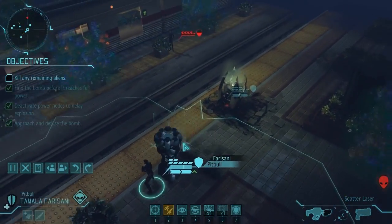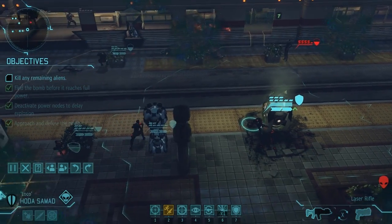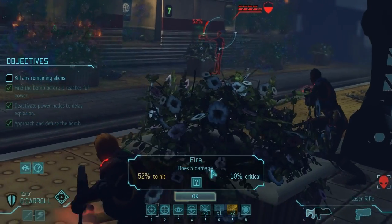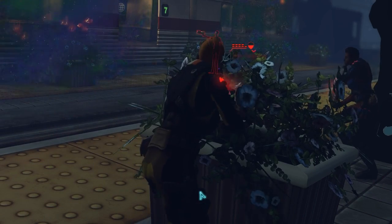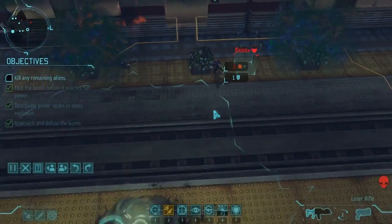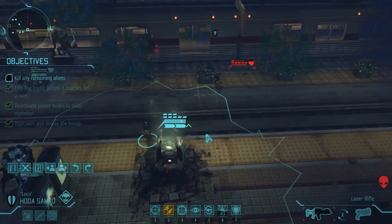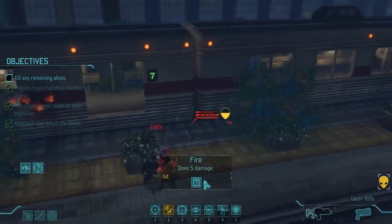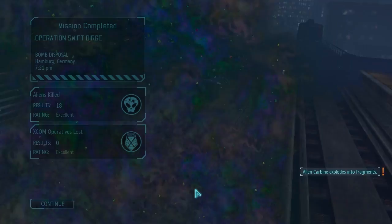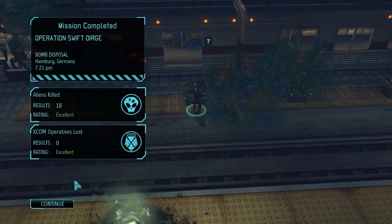This is the last enemy on the map, so we're going to move up and take him out. Farisiani, you've already leveled up, so we're going to let Hoda Samad take a shot to try and finish this guy. First, we're going to put an accuracy boost on him from O'Carroll — she has a 52% chance to hit, that's fine. Plus, that means he's in easy range of a shotgun kill. Samad, you're going to move right up next to him and blast him to death. Goodbye, thin man. Six damage crit — it's not a shotgun but it easily killed him. Swift Dirge was a success: 18 aliens killed, no operatives lost. Very nice.